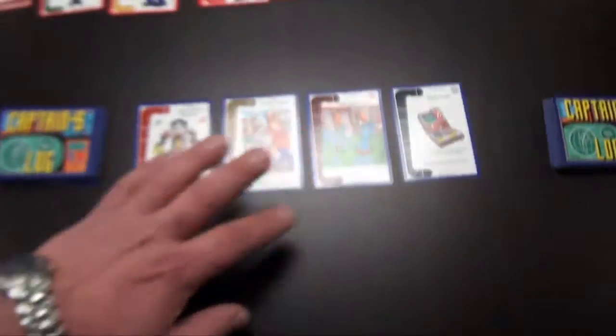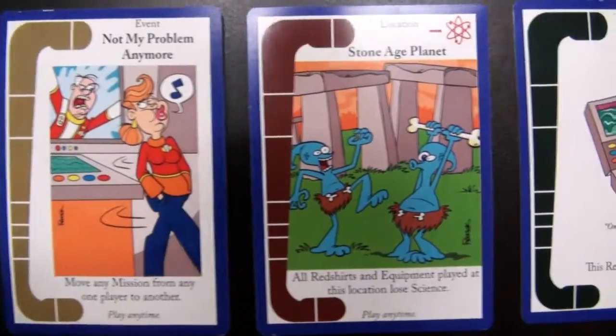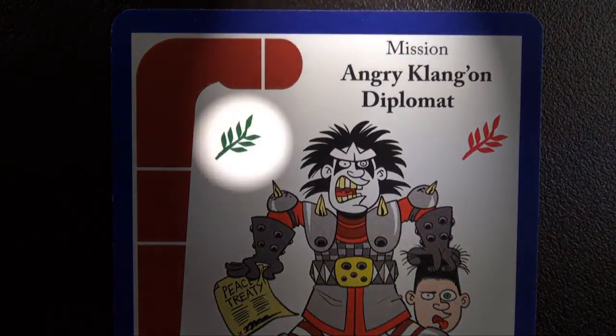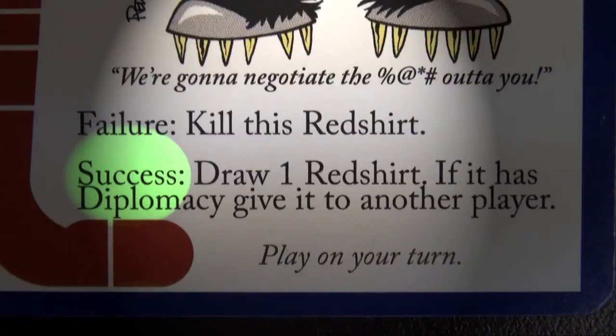There are 4 types of captain's log cards: mission cards, event cards, location cards, and equipment cards. Missions also have skill icons on them. The green skill icons on the left are mission requirements for a successful mission. And if there are any red icons on the right, those are the prerequisite skills the red shirt needs to even attempt the mission. On the bottom of the card it shows the results if you succeed or fail the mission. Of course, you're trying to fail.